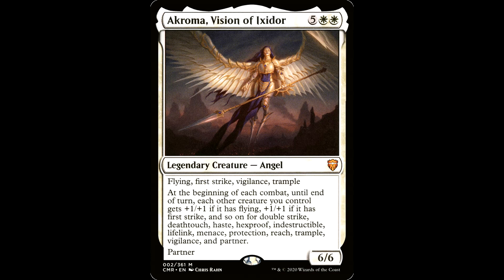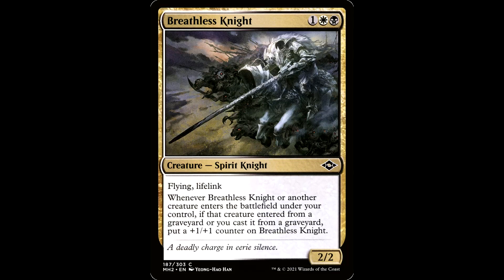The Giada, Font of Hope. Five white white for a legendary creature, angel — a 6/6 with flying, first strike, vigilance, and trample. At the beginning of each combat until the end of turn, each other creature you control gets plus one/plus one if it has flying, plus one/plus one if it has first strike, and so on for double strike, death touch, haste, hexproof, indestructible, lifelink, menace, protection, reach, trample, vigilance, and partner. Also has partner. What a bomb. This gives Rodolph plus three/plus three which is great for stacking life gain.